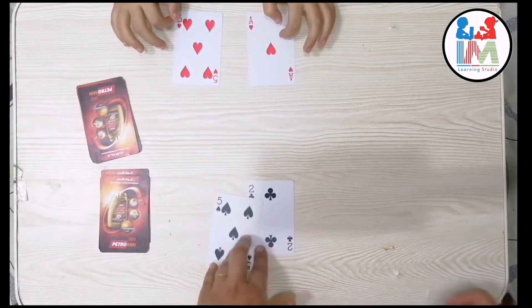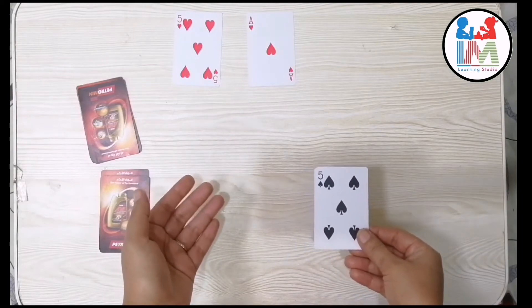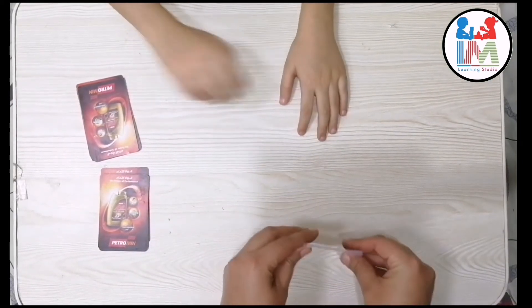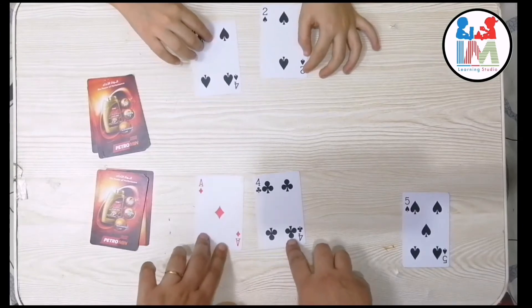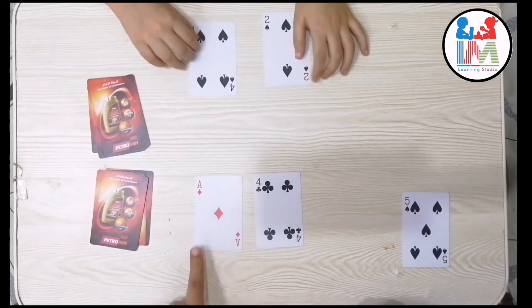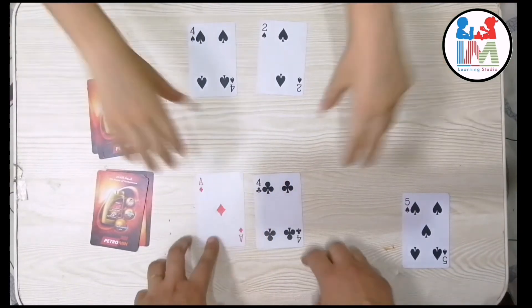Here we have considered the card A equal to one. As you can see, I got the highest sum so I will get all four cards. Again, we took two more cards and laid them side by side — four plus one equals five, and four plus two equals six.